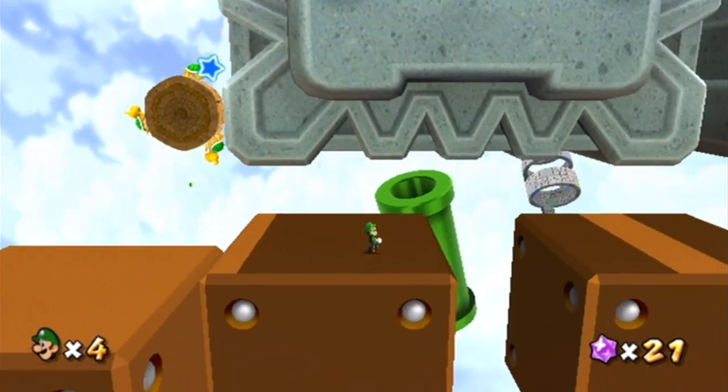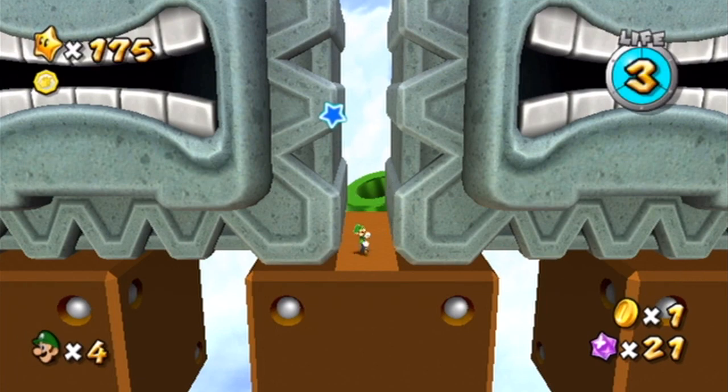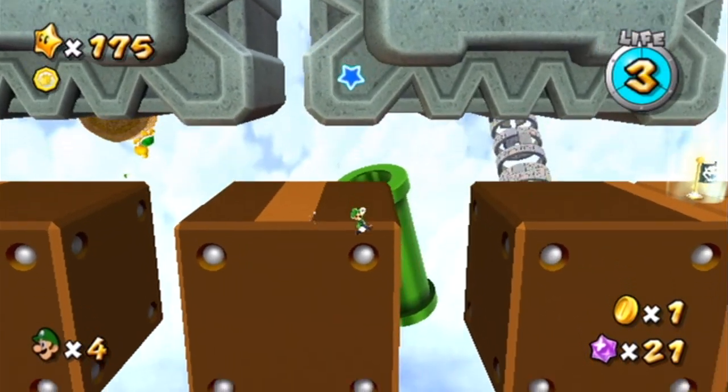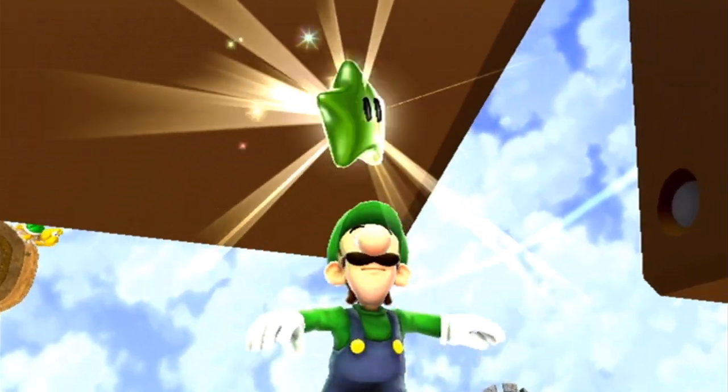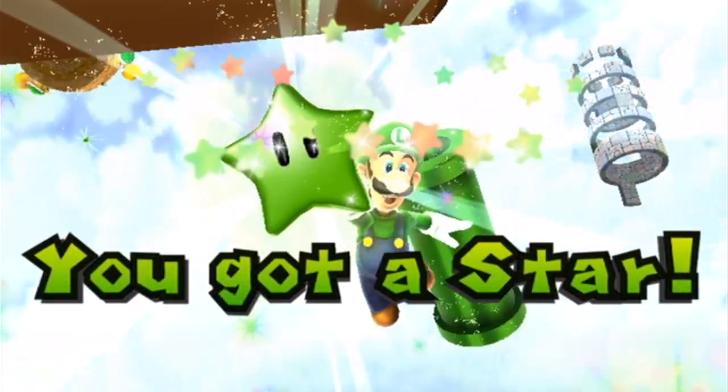Star number 2 is actually located near these thwomps, so what you've got to do is get in between these two. You're going to have to do something a little bit tricky — you're going to have to jump off here and then spin, and that'll make you star number 2. That one is actually pretty stinking hard, I'll give you that.